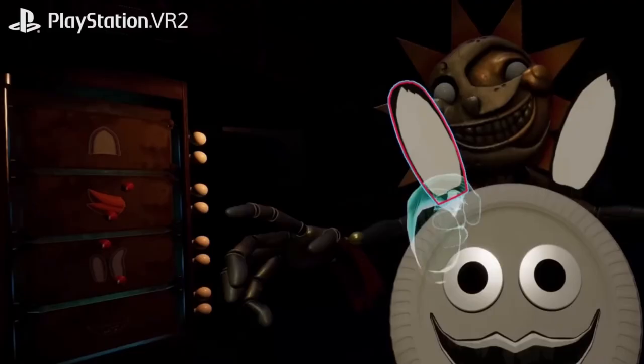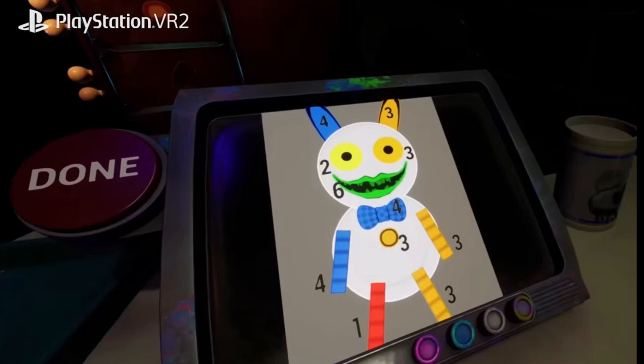Next we have a Sun level where we have to create a Paper Pal, shown on a screen next to us while Sun watches in the background. I'm guessing if we mess up the Paper Pal, Sun's probably going to kill us.